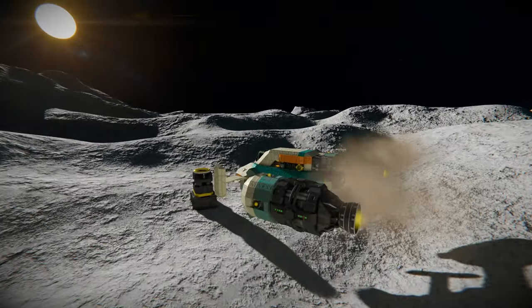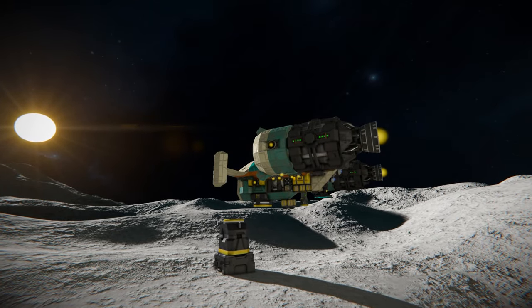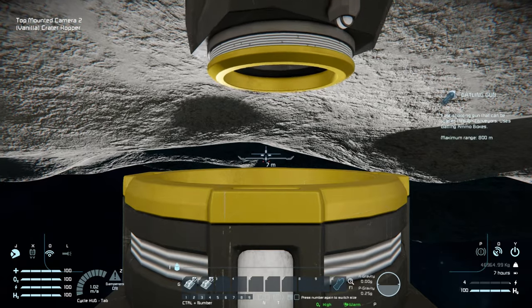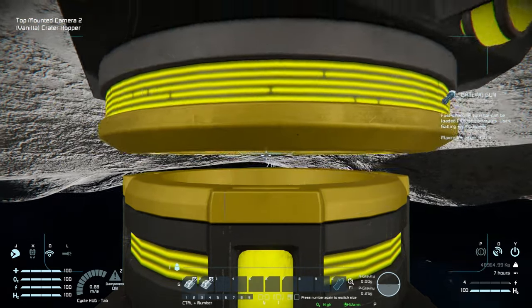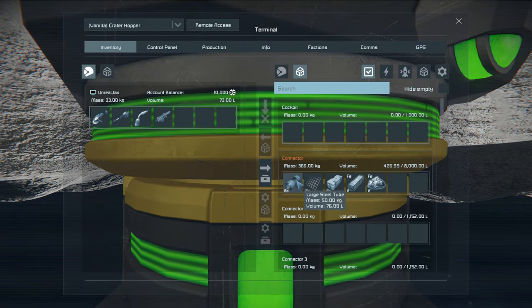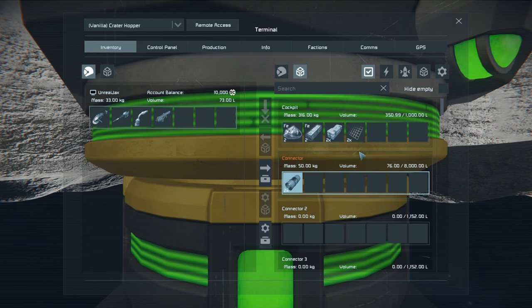We're going to move up and connect large to large, just as a starting demonstration. Using this camera I placed below so I can properly line up, I'll drop it down, connect it, and press P. Coming into the connector attached to the moon, I've got some large steel tubes, metal grids, medical components, iron ingots, and iron ore. Because it's large to large, we can move all of that easily across into the ship.